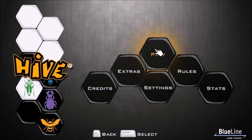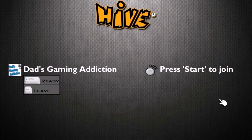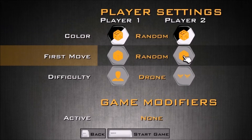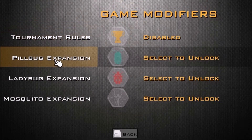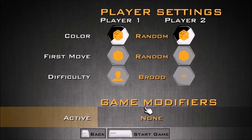So let's click on the play button. As you can see, there are a few different modes: versus computer, two-player, pass and play, and online. Pass and play and two-player are similar local multiplayer — pass and play only requires one controller, like a keyboard or Xbox 360 controller. If you choose two-player, one player uses the keyboard and the other uses the Xbox 360 controller. We'll do versus computer, where you can choose color, first move, and difficulty — there's queen, hive mind, and drone. The easiest is drone, so we'll go with that. Game modifiers are set to none, though you can enable tournament rules or expansion pieces, but you'll have to pay for those.